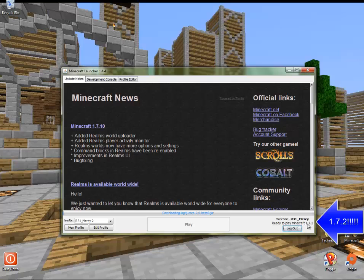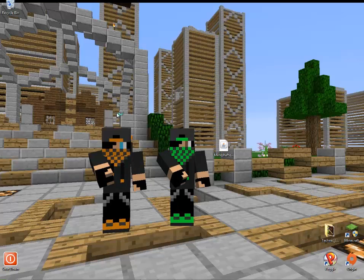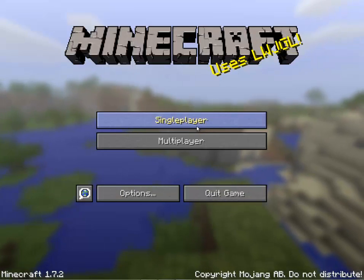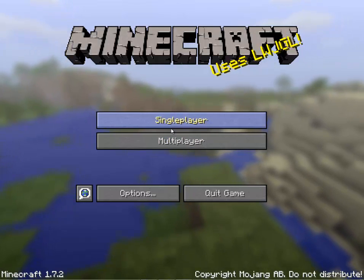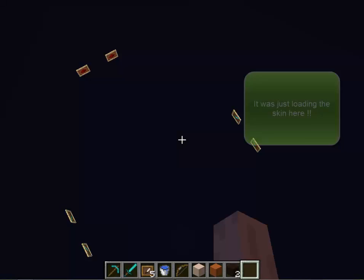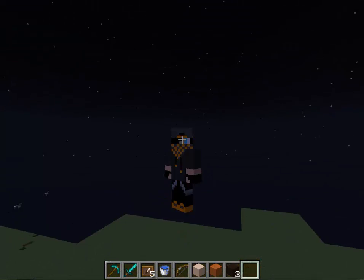And click play. You have to be on version 1.7.2. This works in both multiplayer and single player — let's show you both. And boom, the hand changes as you can see. And there's my skin.